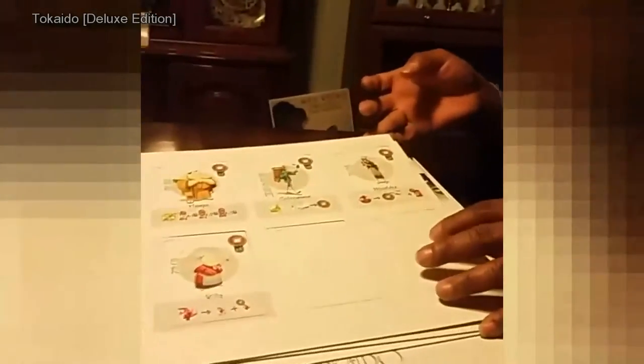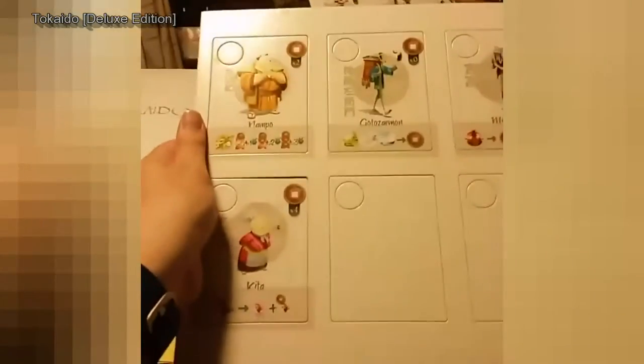Hello, one viewer! Yay, I have one viewer right now. And then these look like the characters — and we lost our one viewer. Oh well. It looks like these are the characters that you can play, and they're one-sided. But there's a blank one here, so maybe you can make your own characters — that'd be kind of cool. Two viewers now! Yay!